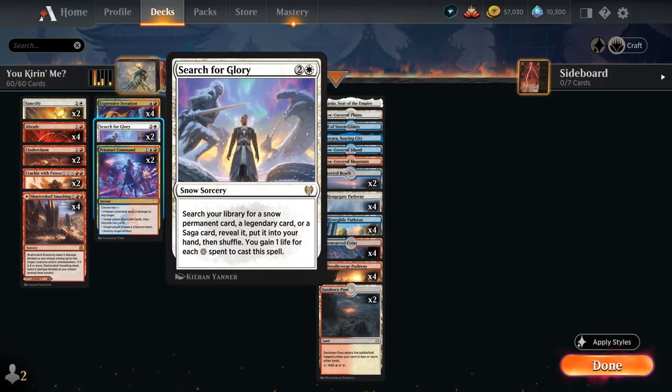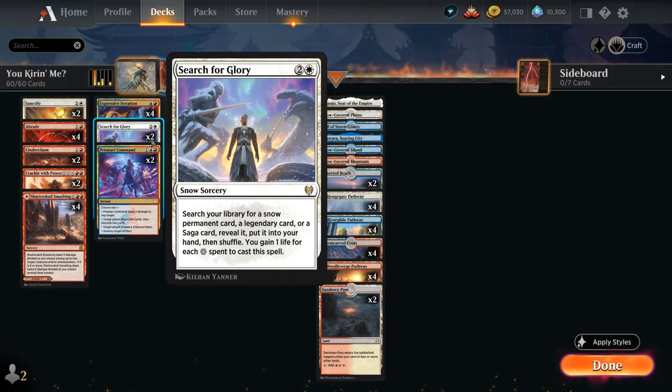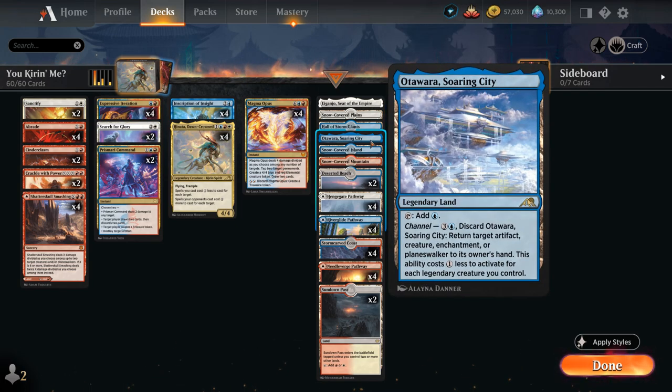Search for Glory is a 2-mana Snow Sorcery that lets us search our library for a snow permanent, legendary card, or saga card — gaining 1 life for each snow mana spent. With only 1 of each snow land we won't gain much life, but it finds Hinata as a legendary creature and can find legendary lands like Iganjo, which can be channeled to deal 4 damage to a target attacking or blocking creature with a 1-mana discount if we control a legendary creature, and Soaring City, which can bounce a target creature, artifact, enchantment, or planeswalker.